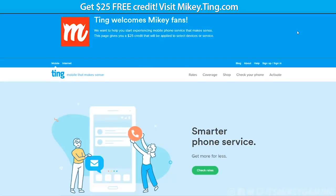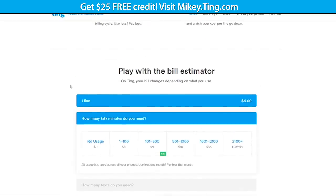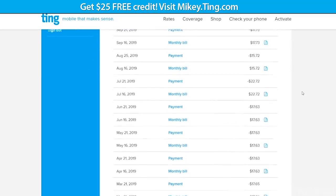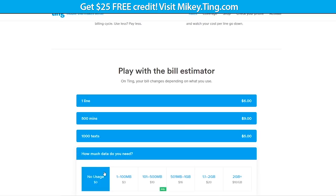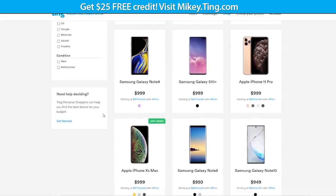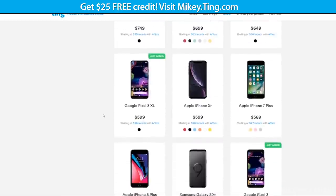Ting is a mobile service I've personally been using since 2014. There are no contracts and you only pay for what you actually use — the average Ting bill is just $23 for a single device, though my bill never seems to crack $20. If you use WiFi for your data, head to their site, play with the bill estimator, and see how much you'd save. Go to Mikey.Ting.com for $25 in free credit — you can use it in their online store or save it to pay your bill. Link down below.